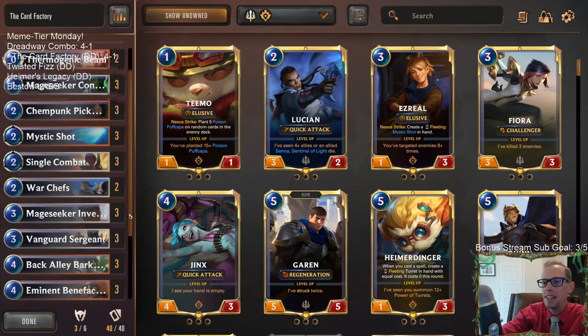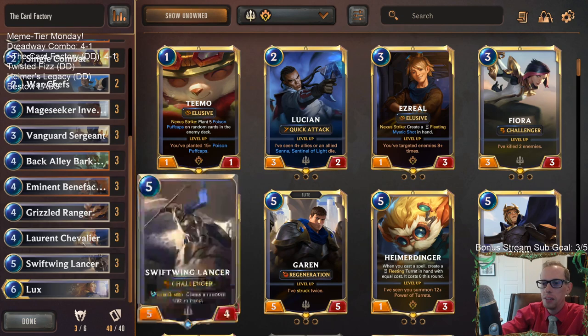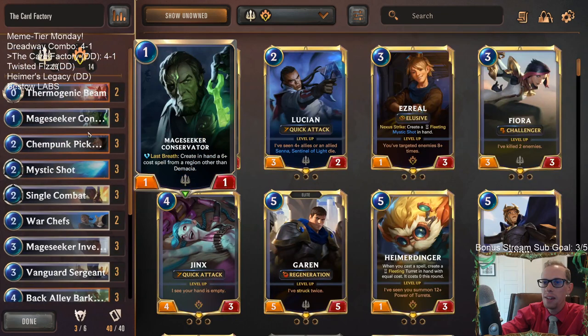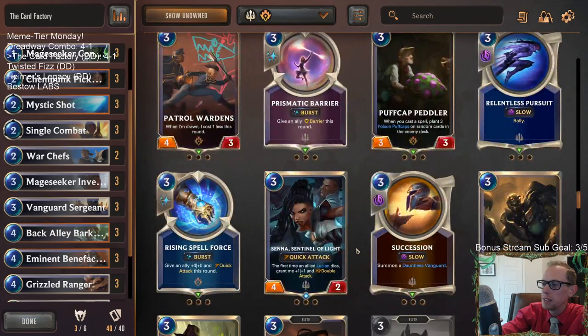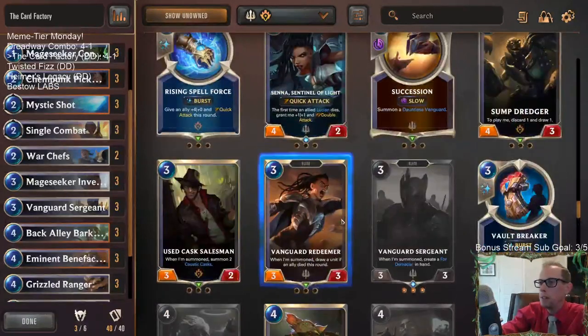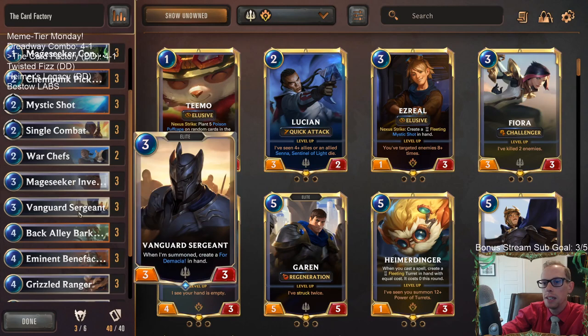We got to do some crazy stuff — we had that 11-for-one Judgment. We took out five of our opponent's cards and drew six cards for just the one Judgment on the Chevalier. We got to generate some random cards with Pickpocket. Probably the Investigator was pretty hard to turn on — maybe you could play Vanguard Redeemer instead, but I don't know if that's even better. The Investigator was fine — a lot of the time it was just a 3/3 for three, but sometimes it did create those Detains, and Detain is a valuable one to have.